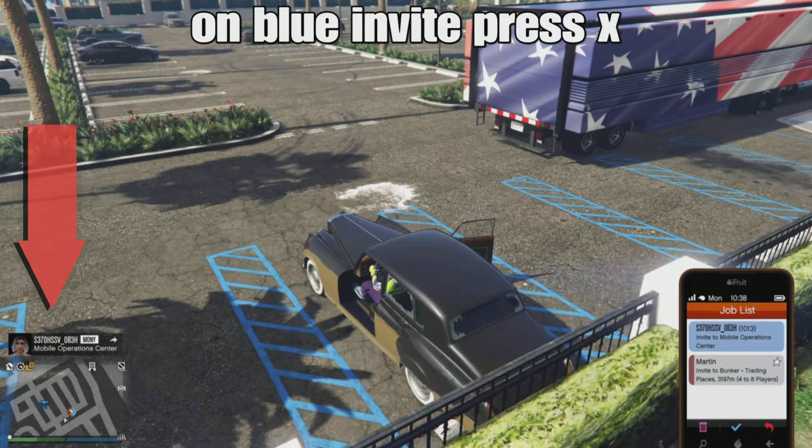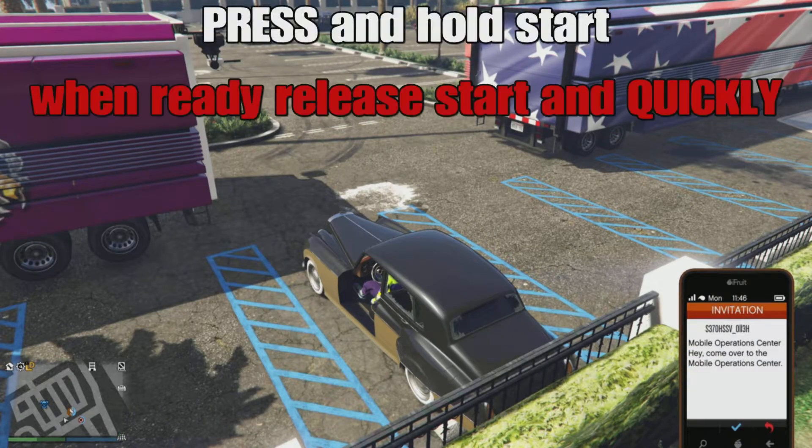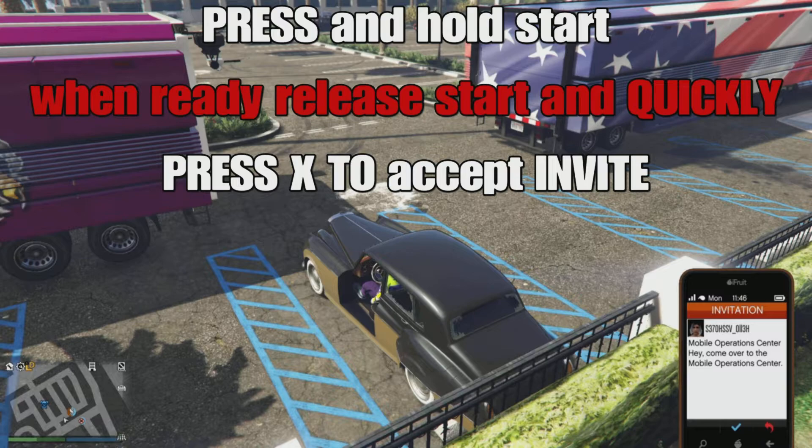Now what you guys are going to do is wait until your friend sends you that invite. You guys are going to open up your phone and you're going to hit X on that blue invite. Now here's the tricky part: once you hit X on that blue invite a white invite will pop up. What you guys want to do is press and hold start and then when you're ready, quickly release it and then press X to accept the invite. Now what's going to happen here is your screen is going to fade to black and you're going to be on a black start menu with a black background.